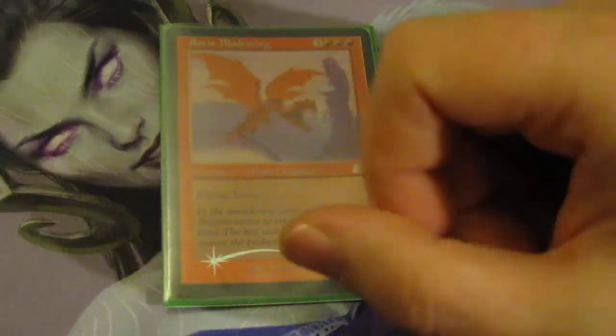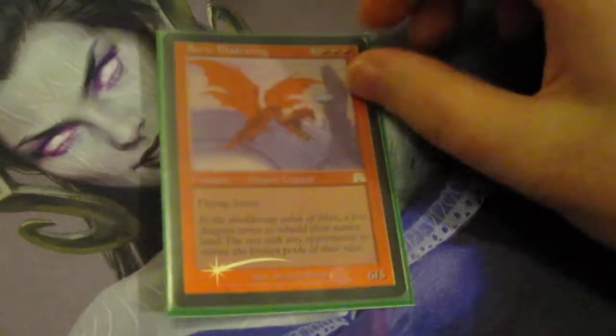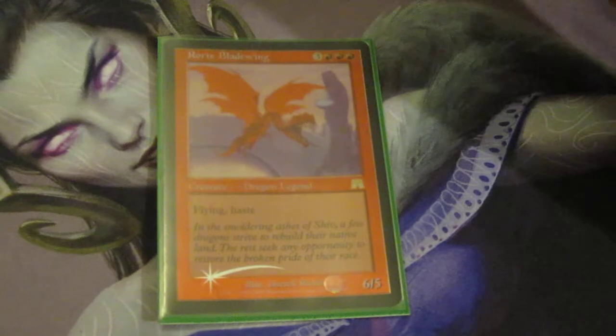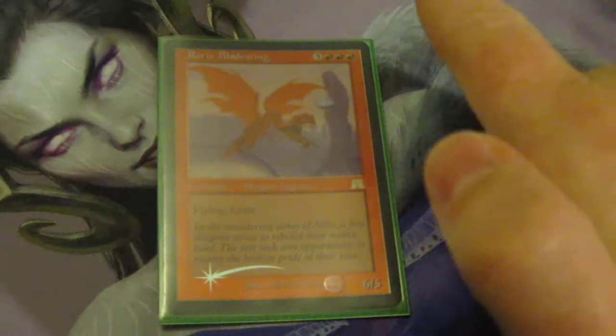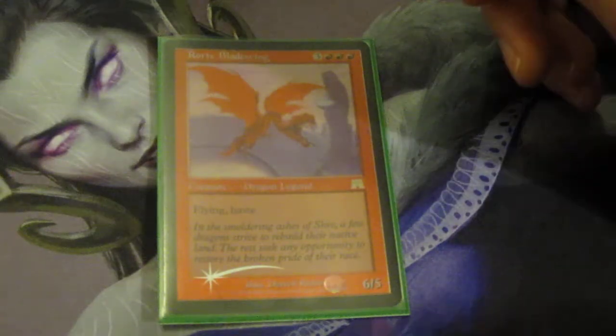Basically the deck is mostly dragons, mana to get the dragons, and some damage enhancement or doubling. I've changed the deck a little bit and I'm still missing two cards. I wanted to get a Wheel of Fortune but don't have enough to go around, and the Commander Sphere in this deck is supposed to be a Mana Vault. So let's go through the deck.